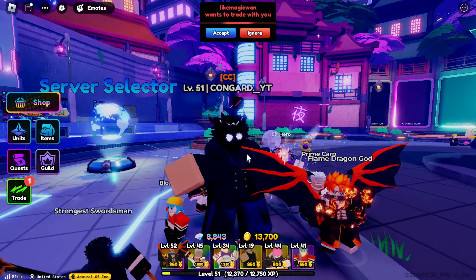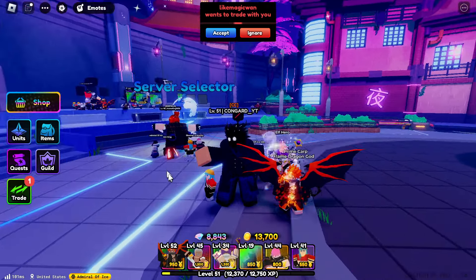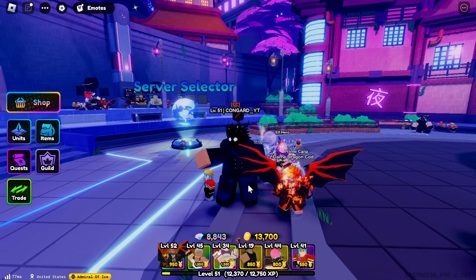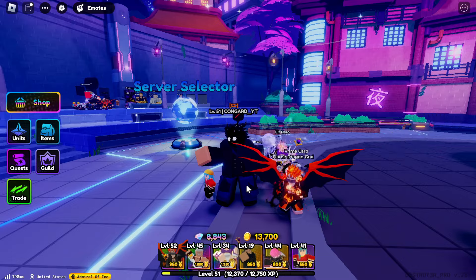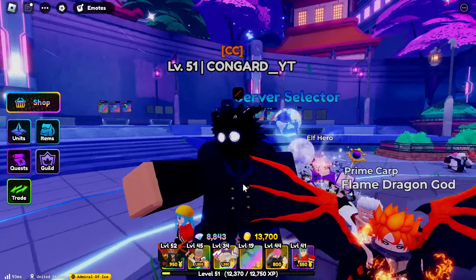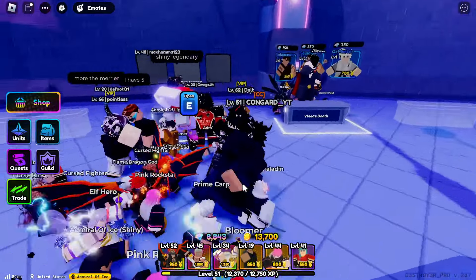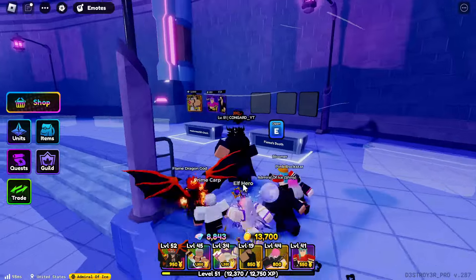In my defense, secrets are not as good as Karp or the elf hero, but Sungjin Woo is pretty overpowered because he summons units — he's pretty much the only summon unit in the game, which makes him very OP. That said, not having a secret doesn't mean you'll be lacking in damage. But people really want one, and trading is the easiest way to get it.